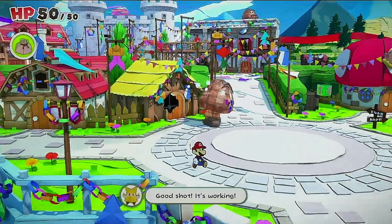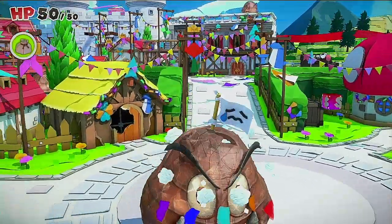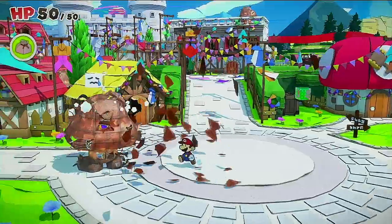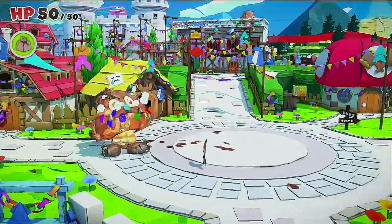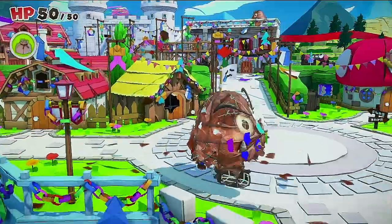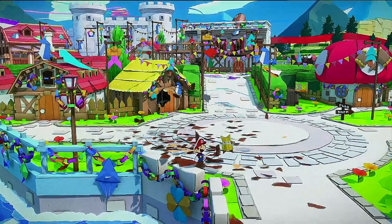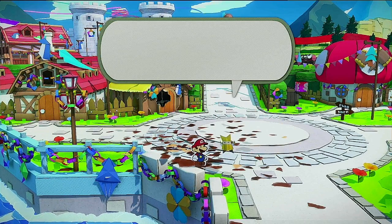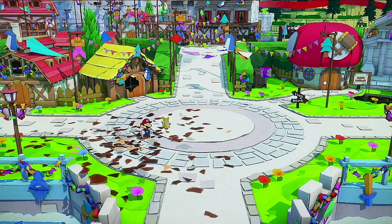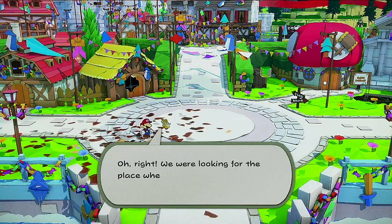Good shot — it's working. Watch out, hit it again. Boom — yes, that did the trick. This is a weak point on that paper macho soldier with my brother's seal. You should remember that. Now what were we doing here? I'm all turned around after that excitement.